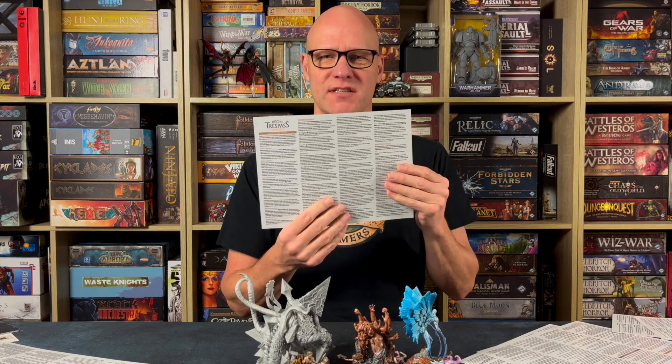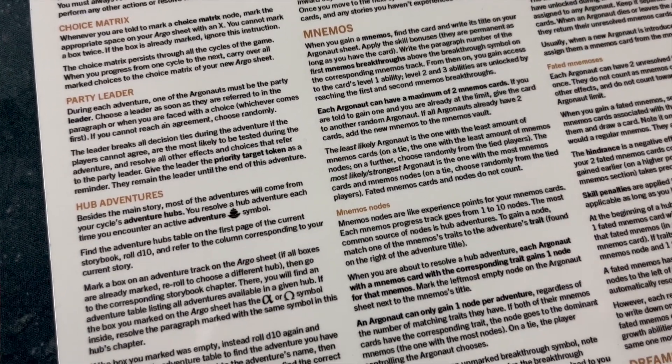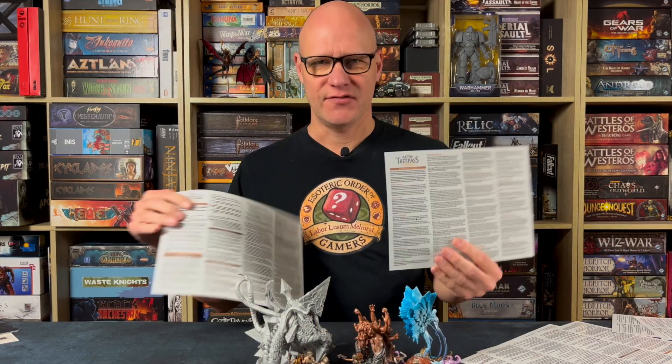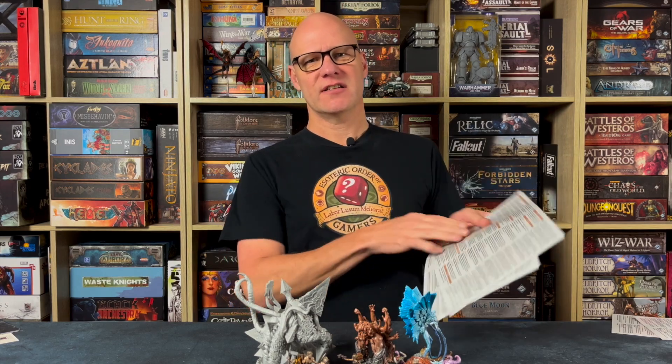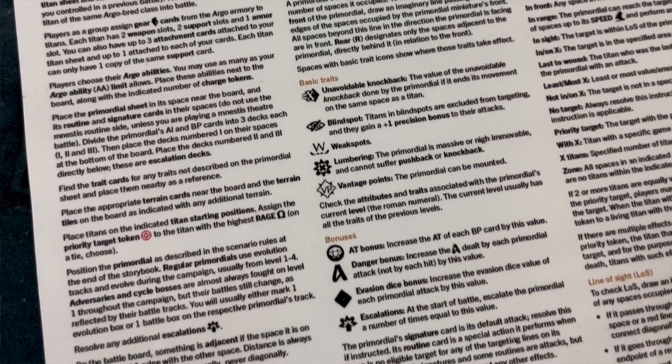When you get onto the adventure phase you'll have another sheet — this is only a single-sided one, so print this out on one single-sided sheet. Everything about the adventure phase is on that sheet. Now the voyage phase and the adventure phase go together so you'll need both of those. But you can put those aside when you get to the battle phase, because that is obviously quite involved. For the battle we've got two sheets, both double-sided, and all of the rules for the battle are on those two sheets. So when you're playing that part of the game, that's all you'll need — super handy and so much better than flipping through an 80-page rule book.